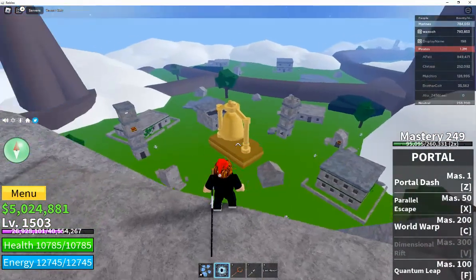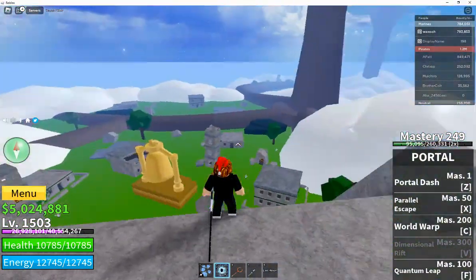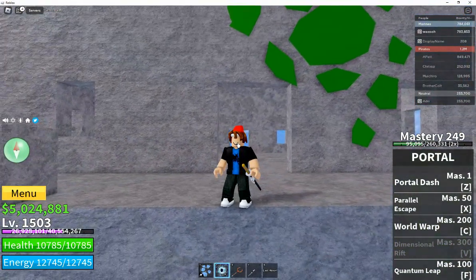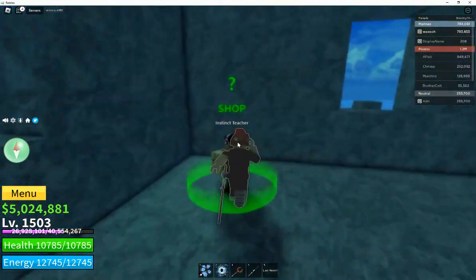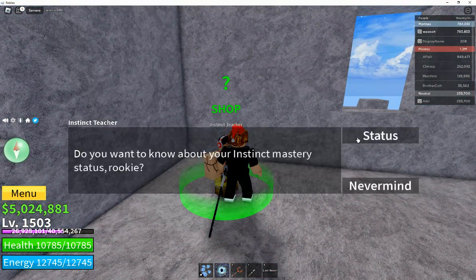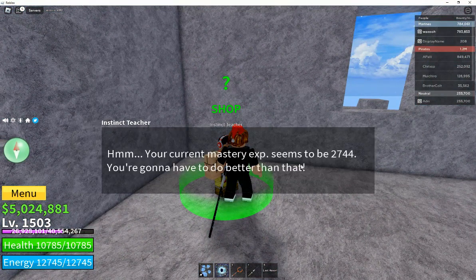And you know what you could purchase here. Yes, that's right — Instinct. So you can get it at the Instinct teacher, and this is going to be a short video. He also tells you your status once you have it.